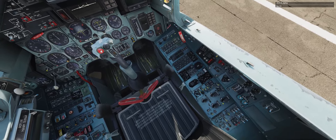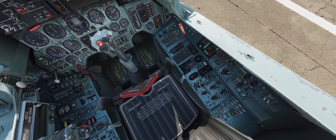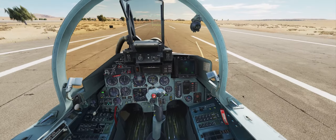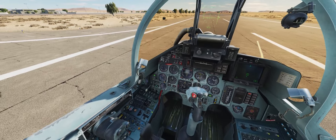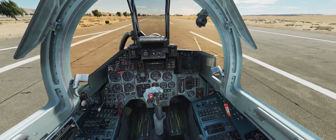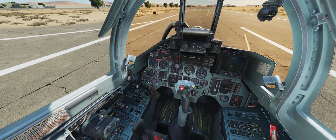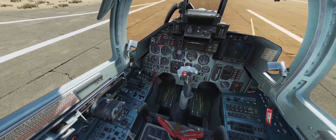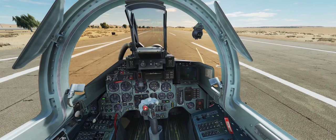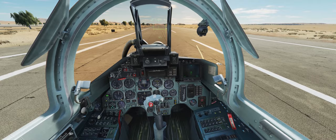All right, time for the Su-27. Internal ignition — start the left, start the right as well. It's nice because you start them both up at the same time. Then close the canopy, got your landing gear right here, flaps. All right, that's it for this jet.